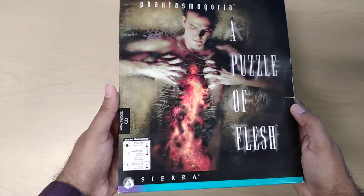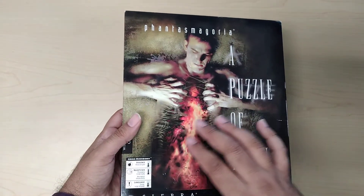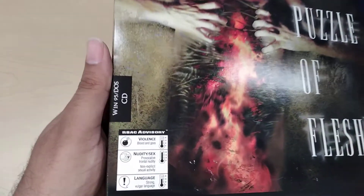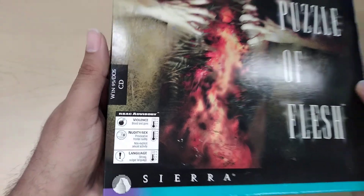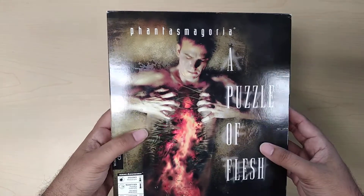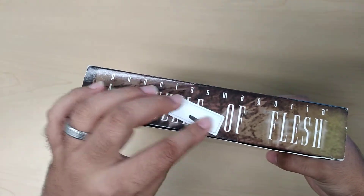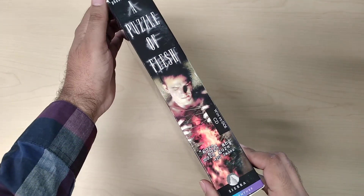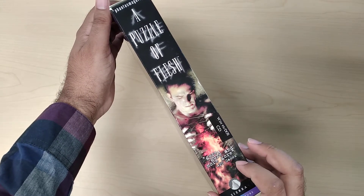So let's take a look at it. The box — there's nothing special about the box as far as embossing or gold or anything. There is this really cool artwork right here. There is a new rating right here, just noticed it. But this is the front. The top just says Phantasmagoria: A Puzzle of Flesh. Then it has that R-code thing for anti-theft. On the side, there's a quote about how gory it is — it just says gore, gore, and more gore.